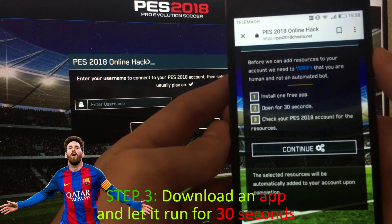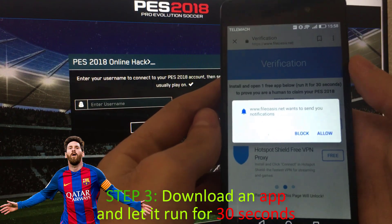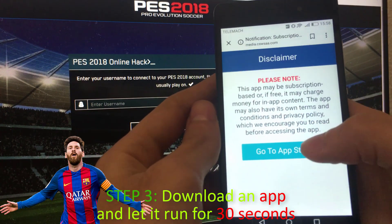Now, sometimes the website can recognize you as a bot, so you will need to download an app or two to prove you're human. Just download an app or two you see here on your phone and let it run for 30 to 40 seconds.